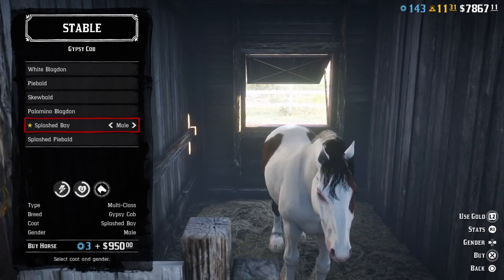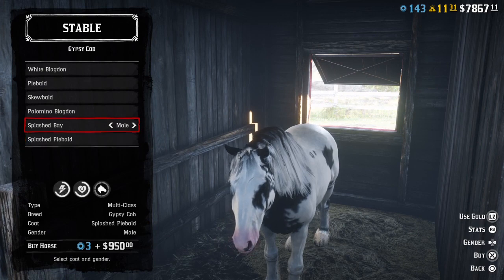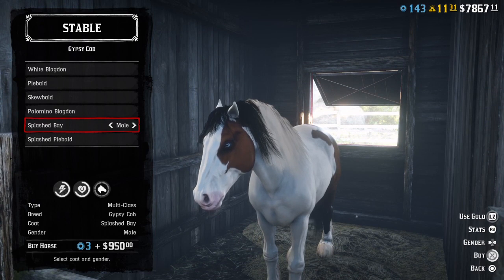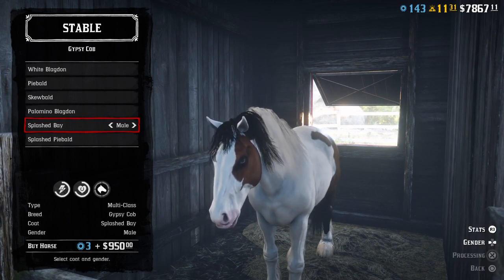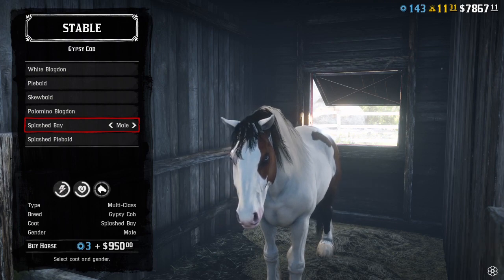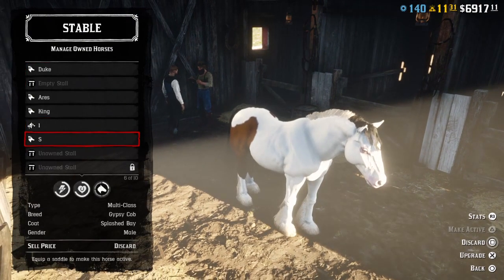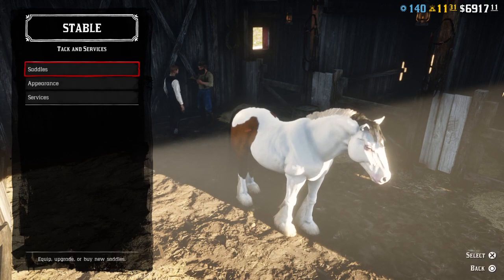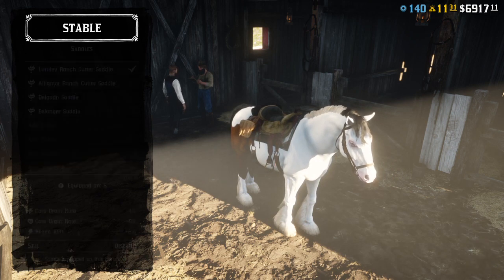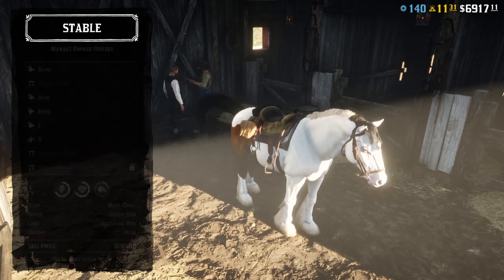The first one I was very excited about is the Splashed Bay. I was very happy to finally reach level 20 because I was really interested in seeing how this horse actually looks in game. First looks — it looks absolutely amazing, and I think this is the main reason I was interested in reaching level 20, aside from making videos of course. Let's go ahead and put a saddle on — it's a normal saddle, a pretty standard low-key one.